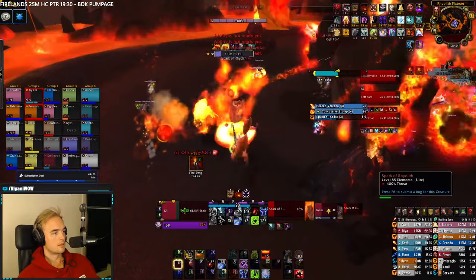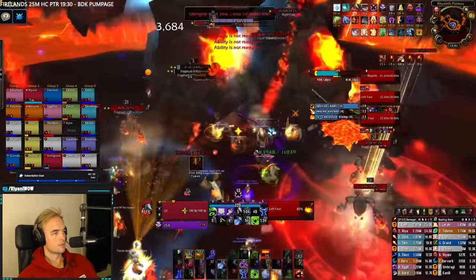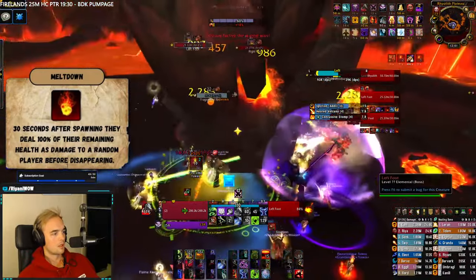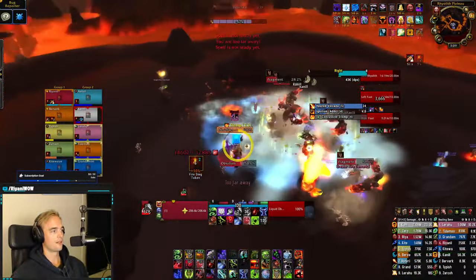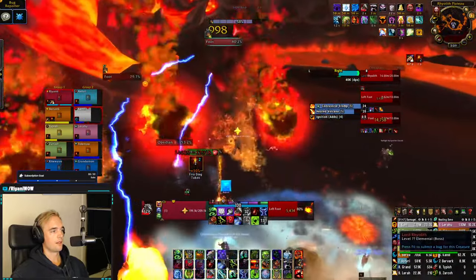These can mostly be handled with the help of a few ranged players and a tank. Fragments are small adds with a low amount of HP that need to be tanked. They have a 30-second buff, and once that buff reaches 0, they explode for the amount of HP they have left — simply kill these down under the feet of the boss. Liquid Obsidian are small blobs that move towards the boss and give him 1% damage reduction when they reach him. Simply ignore these adds.